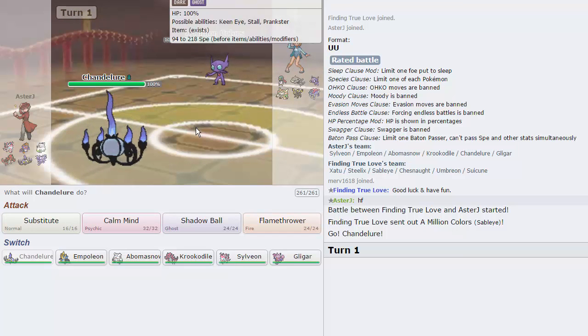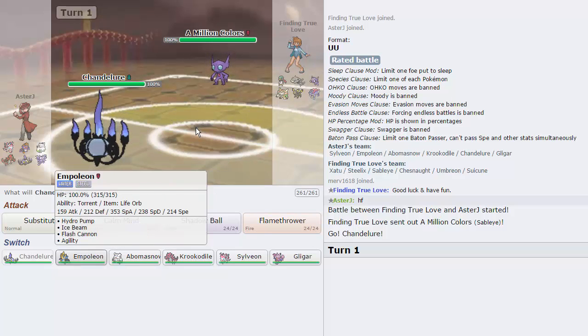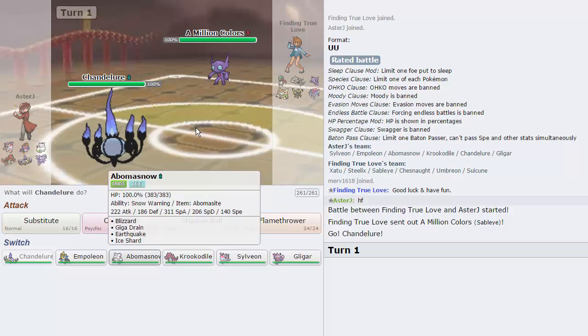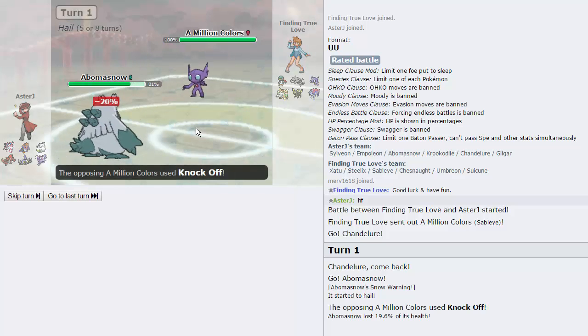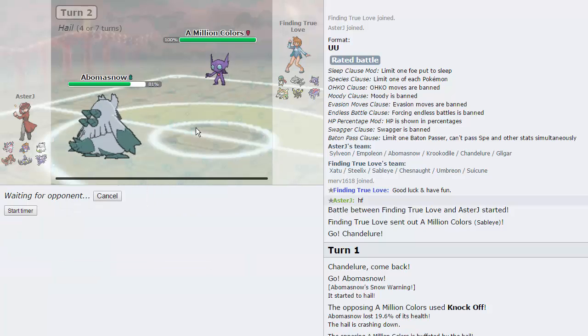Actually, looking at it, this might not have been the best lead because he can Knock Off. So I'm going to go into Abomasnow here. It doesn't have the best defense but it can fire off a huge Blizzard followed up by a Giga Drain if he wants to go into Suicune. I'm going to switch directly into it, hopefully on a Knock Off.